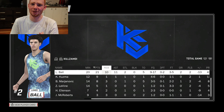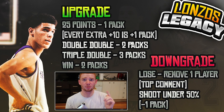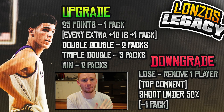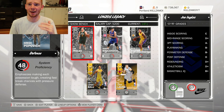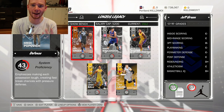We ended up getting five packs this video, which is very good. A triple double was three packs and a double double was two packs, so two plus three equals five. Since I lost, the rule says the player to remove is the top comment — but I'm not doing that for episode one since I want to know if you guys like this series. So I'm just going to remove Joe Ingles and put in Jeff Green, adding a bronze player as the replacement.